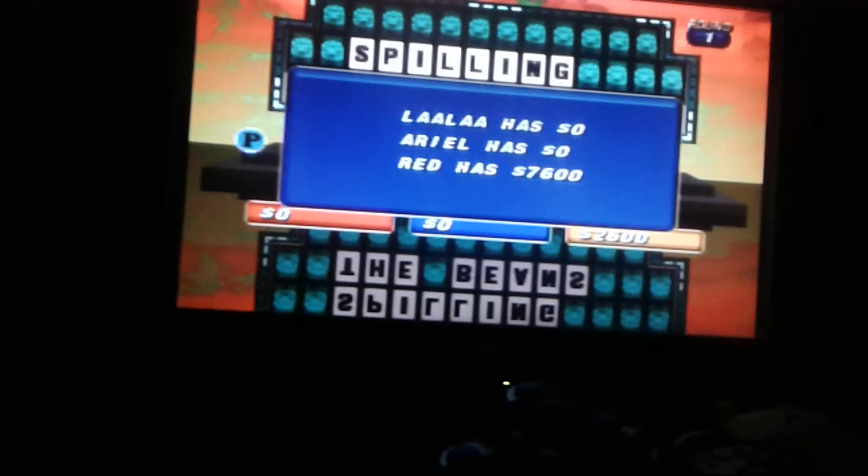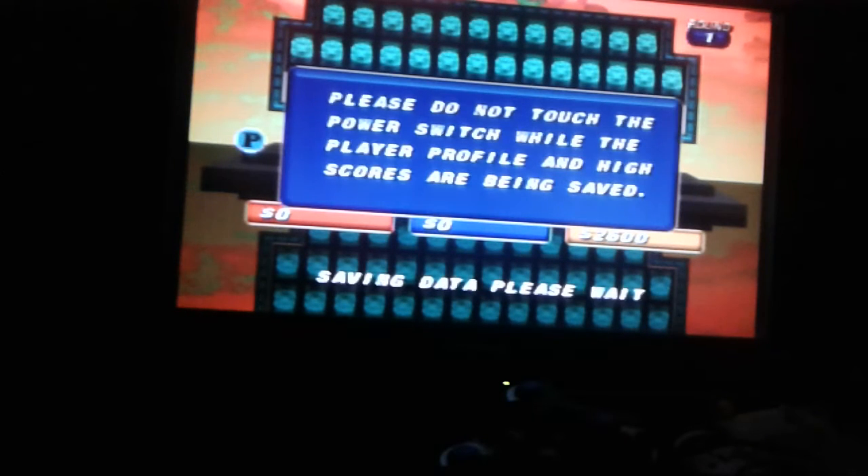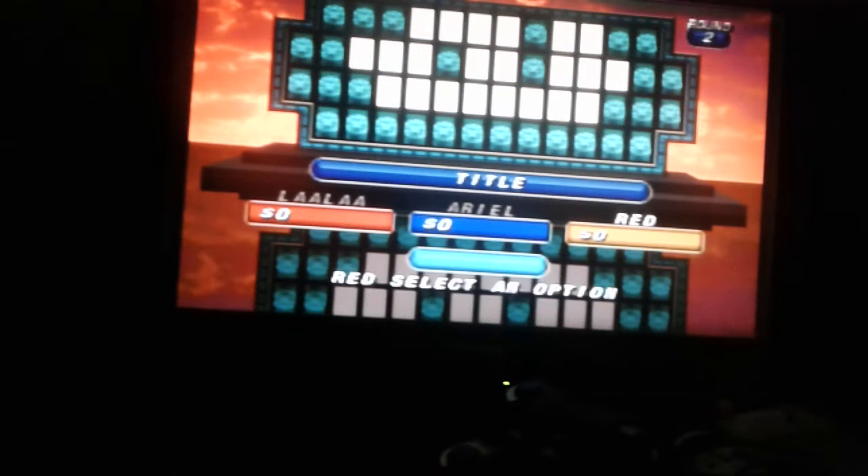Red's in the lead right now. Let's go on to round two — the jackpot round. We add a free spin into the price of the wheels. If these were $10,000 to $3,500 space in the wheel. The category is Title.